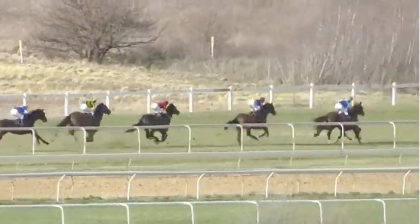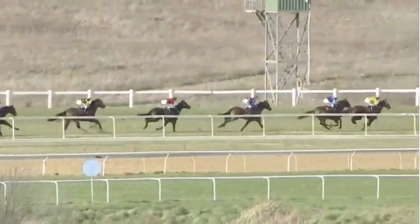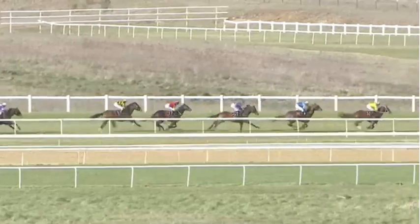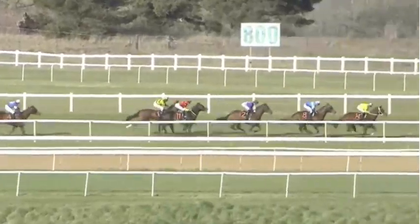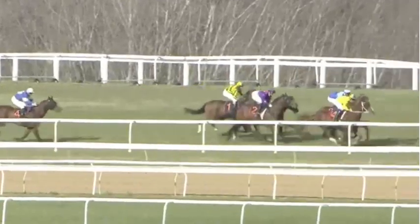Catacarpy is up on the outside of Casablanca. Casablanca may let it go — it does. Catacarpy goes to the lead. Casablanca sits second, a length behind it. A length and a half away at the 800 metres is Promising Prospect, sitting fourth. Snapback about four and a half lengths off the lead. Easement goes to sit outside it, and two and a half lengths away at the tail of the field is Snitch and Snatching.